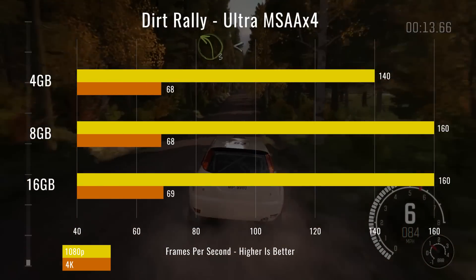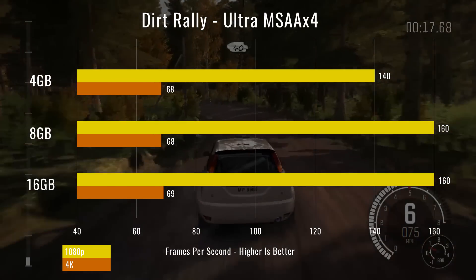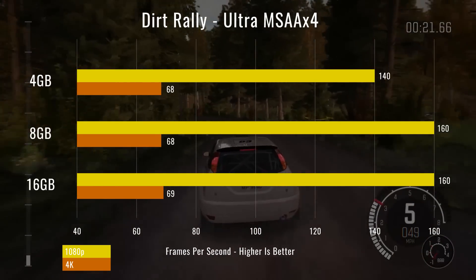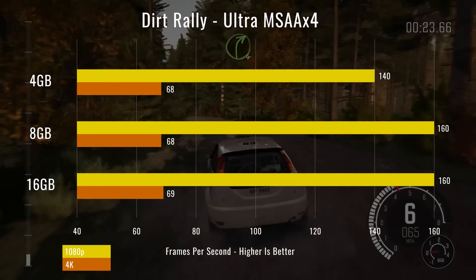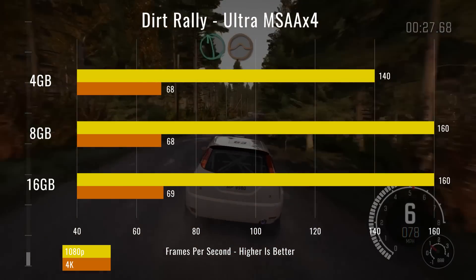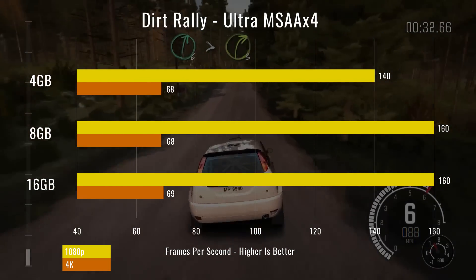Moving on to our third game, we tested Dirt Rally with everything on ultra and MSAA at 4x. With 8 gigs and 16 gigs of RAM the numbers are very similar — just a 1 FPS difference at 4K. But down at 4 gigs of RAM we're down 20 FPS, while 4K once again holds out to be the same. Another interesting result.